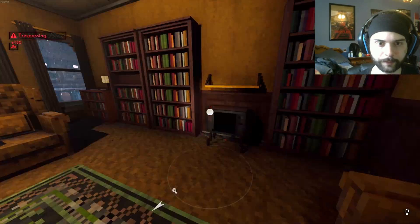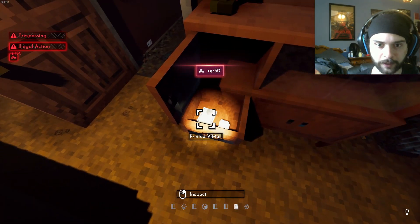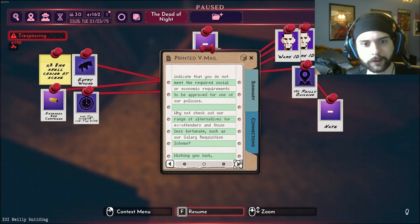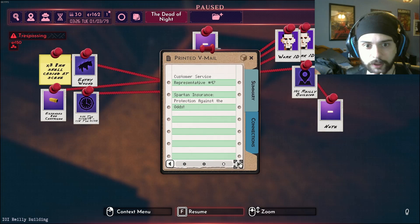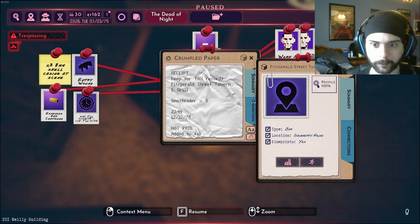Let's get some lights on in this nerd's apartment. Nothing really going on here. Is this a note on the desk? It's a dirty plate. This guy had a pretty piss poor... take his cash, he's dead. Printed V-mail to John Brandt from Unknown - new policy. Dear Mr. J. Brandt, thank you for contacting to request a life insurance policy. Unfortunately, our checks indicate you do not meet the required socioeconomic requirements to be approved. So he was trying to get life insurance. Fitzgerald Street Tavern - not paid, add it to tab. So he had a tab going. We'll keep that in mind - it's a lead.